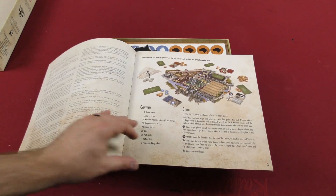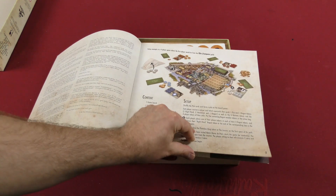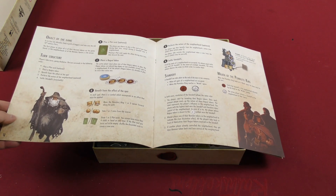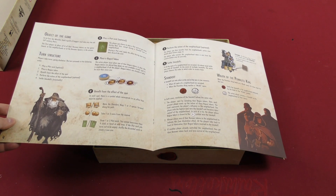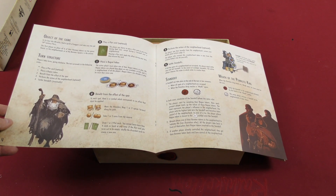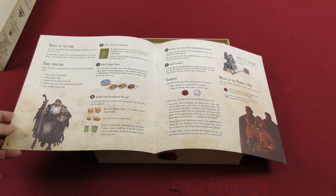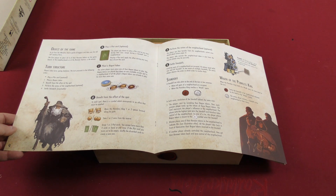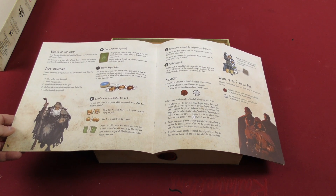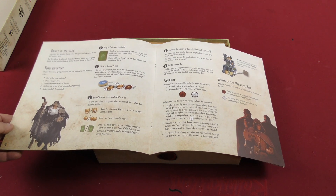It's a four-player game setup explanation. The object of the game is to lead a guild of beggars and take over 16th century Paris. The first player to place all six of their renown tokens on the game board in the neighborhoods or at the renown square is the winner. You take turns going clockwise with the order of: playing a plot card, which is optional; placing a rogue token; benefiting from the effect of the spot; performing the action of the neighborhood, which is optional; and eventually settling standoffs.